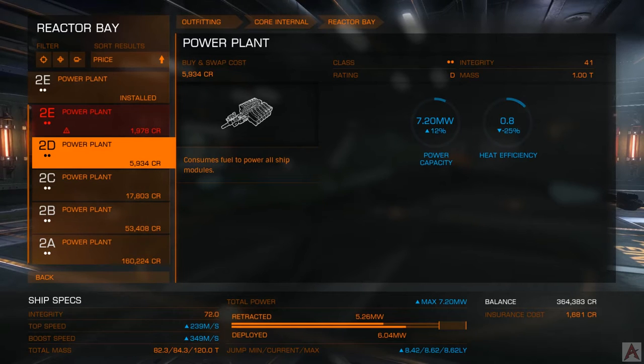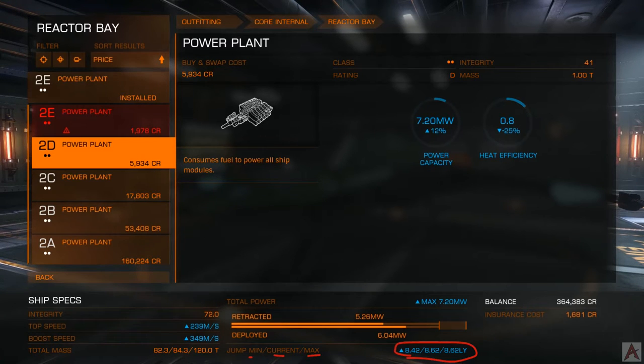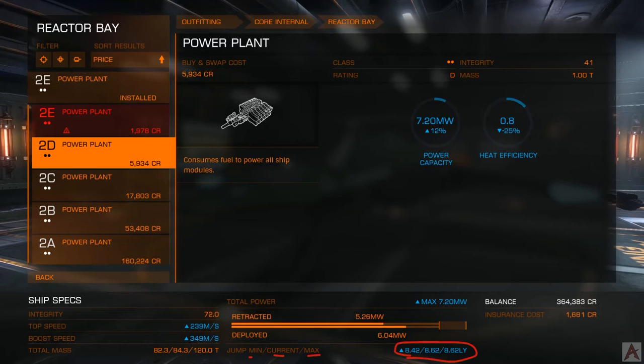Notice down here we have a series of ranges — these are the jump ranges for the ship. We have the minimum, the current, and then the maximum. The thing about jumping between systems is the lighter your ship is, the more efficient your drive is — not fuel efficient, mind you, but distance efficient.